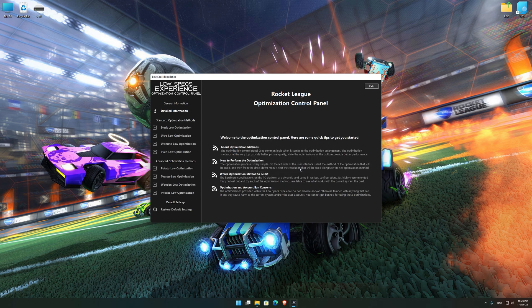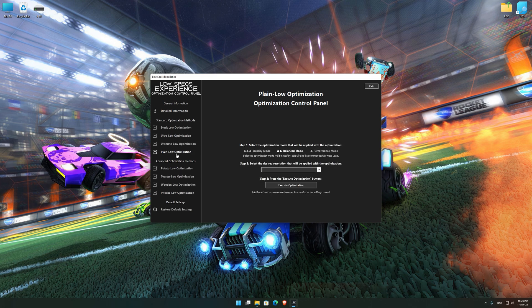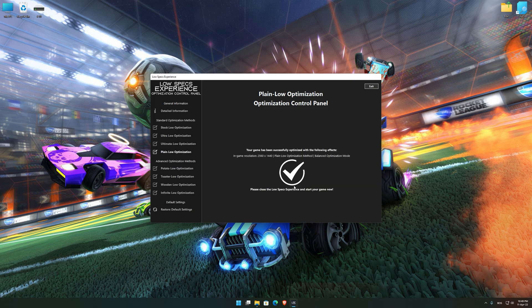When the optimization control panel loads, simply select the optimization presets and the resolution you would like to render your game at. This is something you will need to experiment with on your own in order to see what works best for your system. Once you decide which optimization presets and resolution you are going to use, press the Execute Optimization button and then start your game.